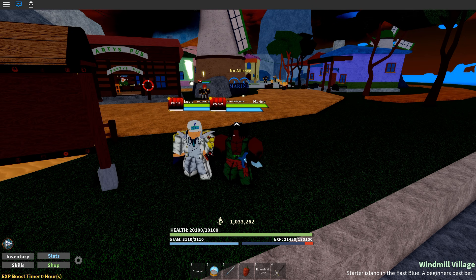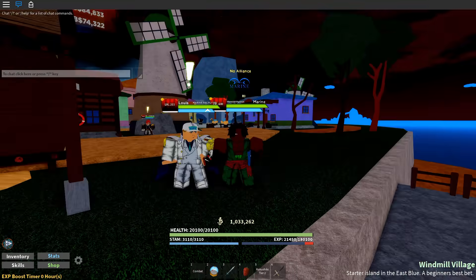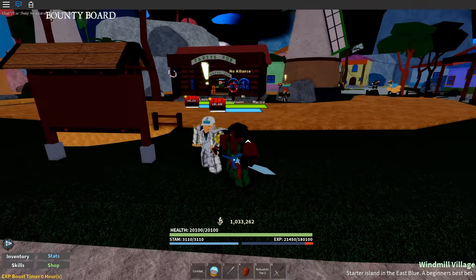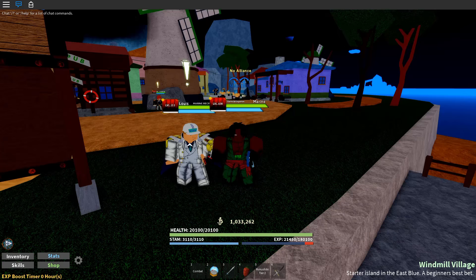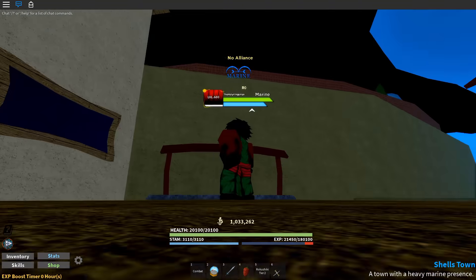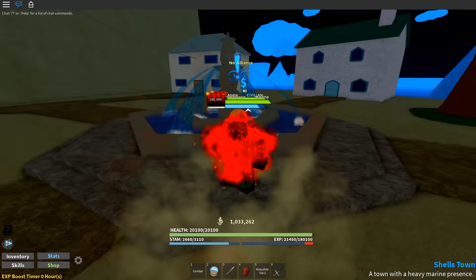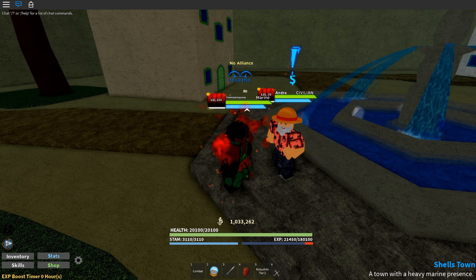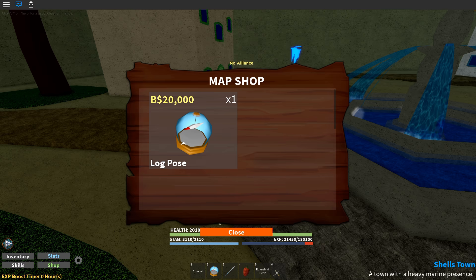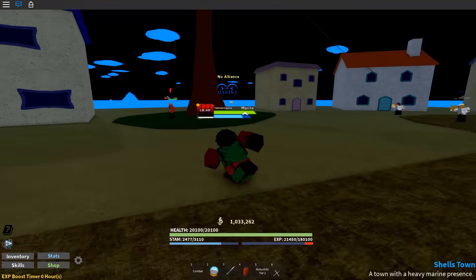First off, if you're new, most likely you spawned on this island right here. The first thing you want to do is go to the front of the island where the docks are and look for Lewis. Click on Lewis and become a Marine. After becoming a Marine you'll spawn here. Now, go back here — this guy's name is Andre, he is the person who sells the log poses. After you hit 20,000 and you're ready to get off this island, come to Andre.